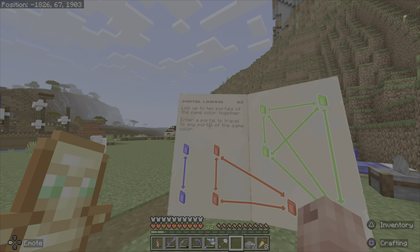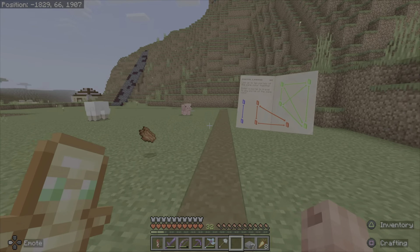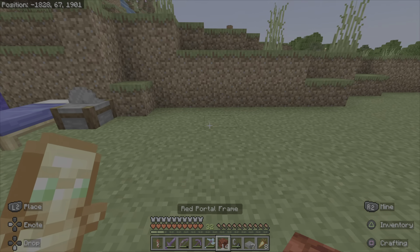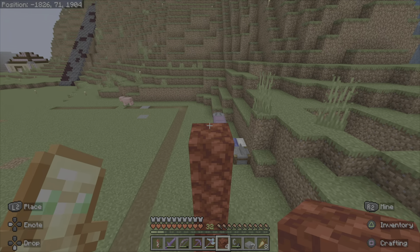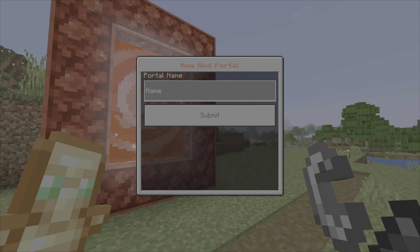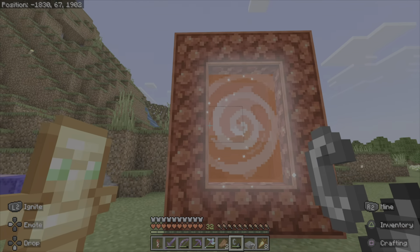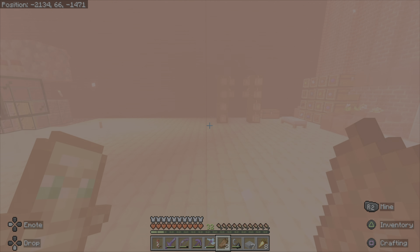Enter a portal to travel to any portal of the same color. We're going to have all the colors in our new building. I'm just going to do a demonstration portal right here — so we got 14 of the red one. Just like a normal nether portal, you ignite it and name it 'hub'. We've already got one over at my factory, so we can just teleport right over — and we're here.